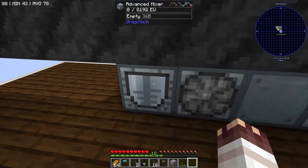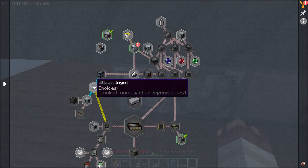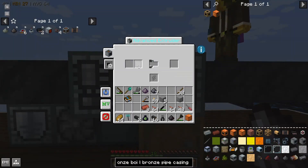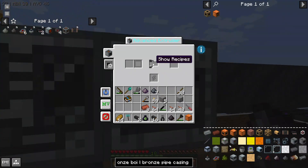Look at that advanced mixer - our first MV machine, which we could technically use to start working on Kanthal coils. Besides the mixer, we've also just made the electrolyzer and the extruder. The extruder is convenient because it allows us to make certain things like rotors in only one quick step, but it only works in MV. It's also more efficient for small gears. The electrolyzer is used for random stuff, just MV recipes.